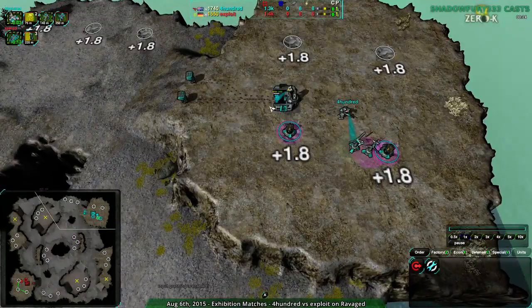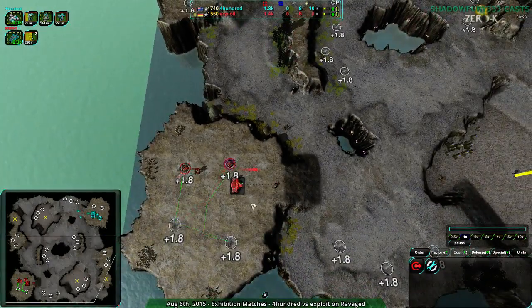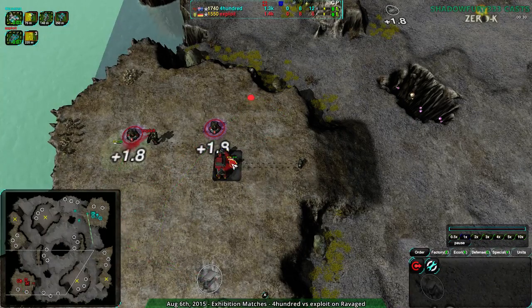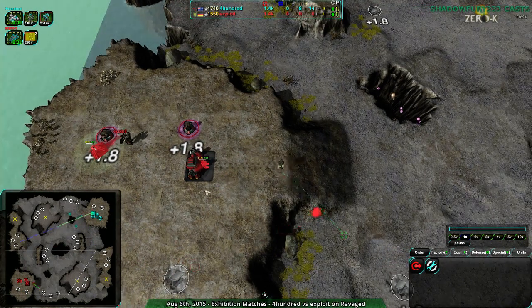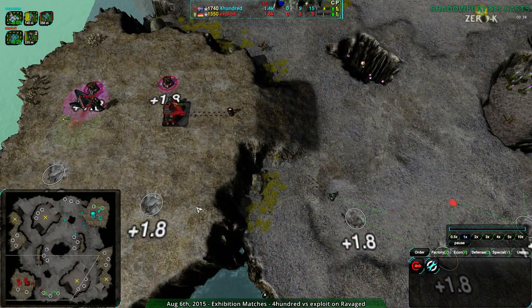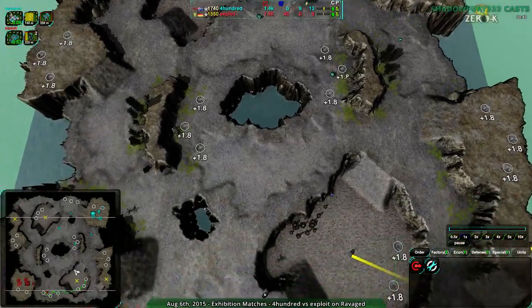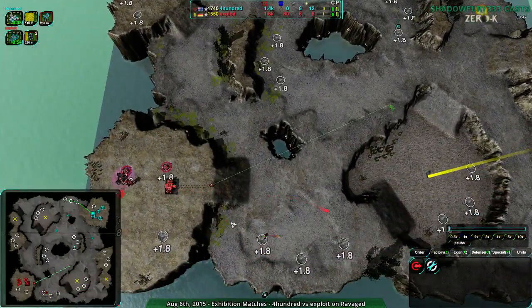400 is not taking advantage of that with the dirtbags — or so I thought — but the dirtbags do jump, which means the cliffs aren't a problem. Exploit, on the other hand, is taking advantage of this being a map that helps jumpbots, going straight for those pyros, because that is exactly what you need to do. Because this map has the cliffs it does, you can use jumpbots in general and spiders to great effect.